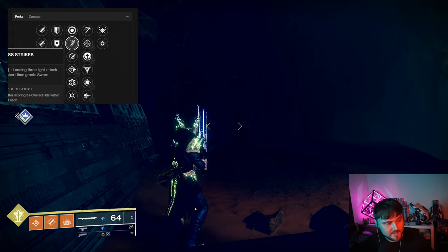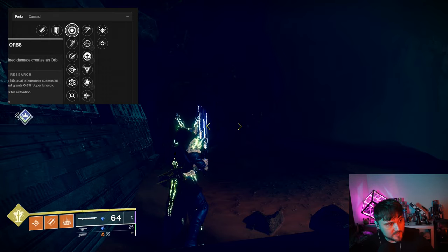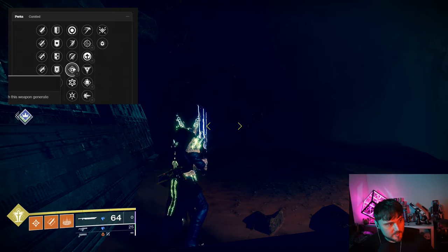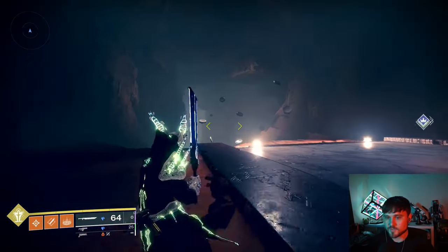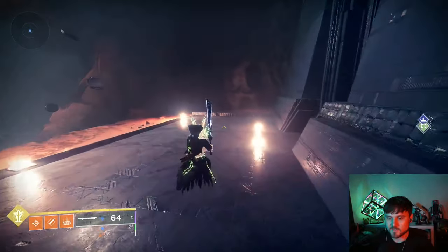Eager Edge is really the exciting perk on this weapon. You also have Relentless Strikes, which is good for ammo consumption when damaging bosses, and Attrition Orbs for making orbs during boss DPS. Pugilist is on it as well, Chain Reaction for add clear, and Thresh — so there are some pretty interesting combinations people will choose.